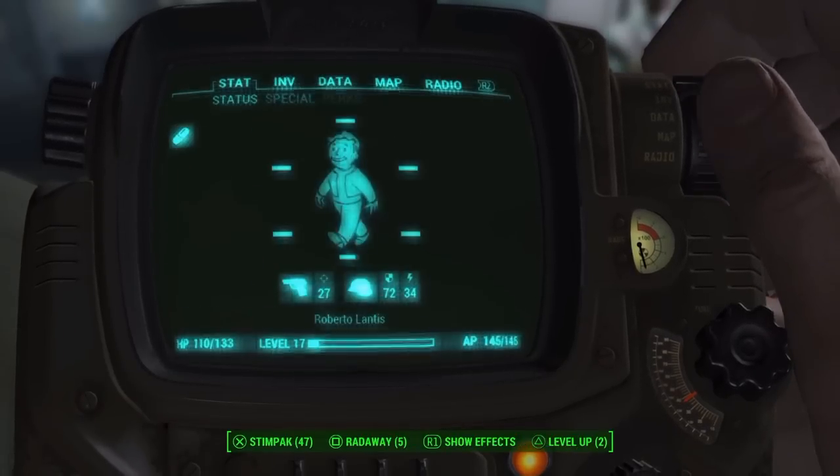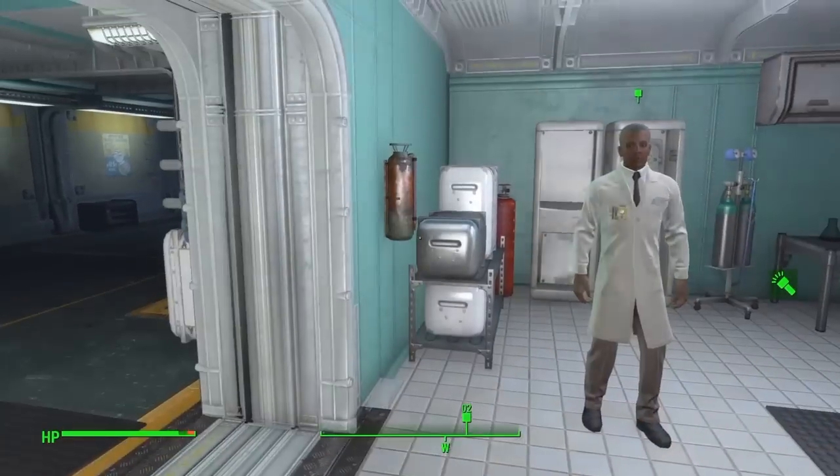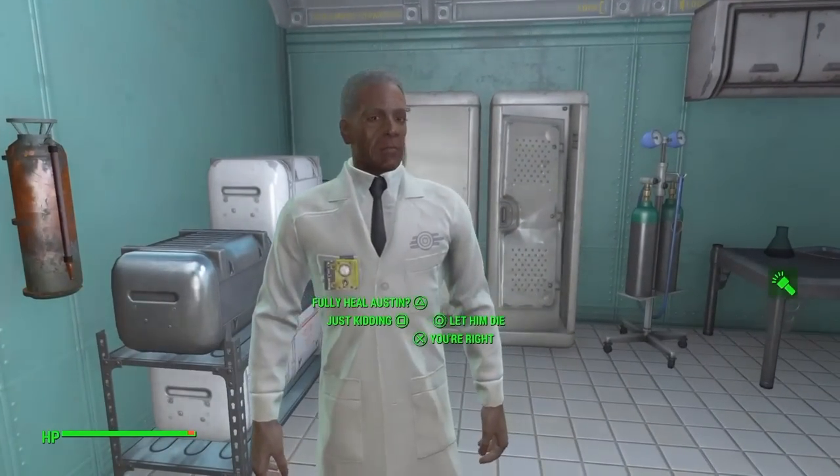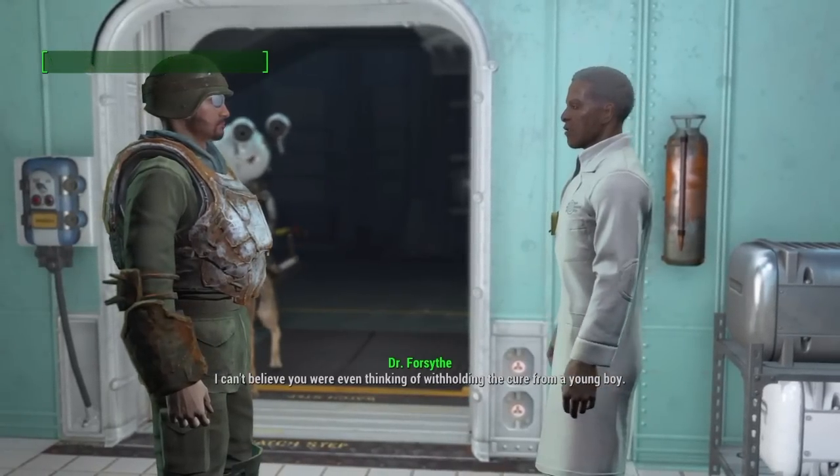What you do is pop up the Vault 81 cure for yourself, then go to the doctor and say, "Yeah, doctor, you're right — give it to Austin. I'm such a nice guy."